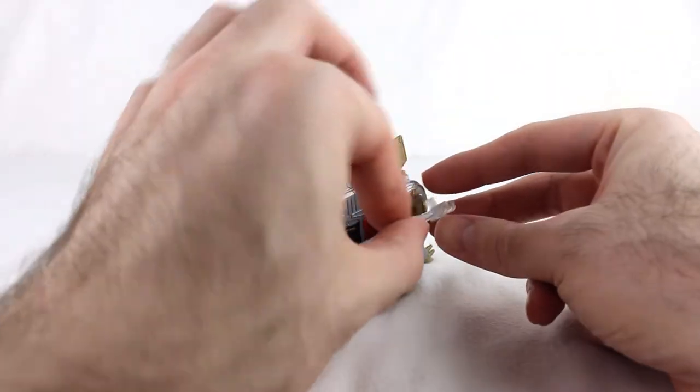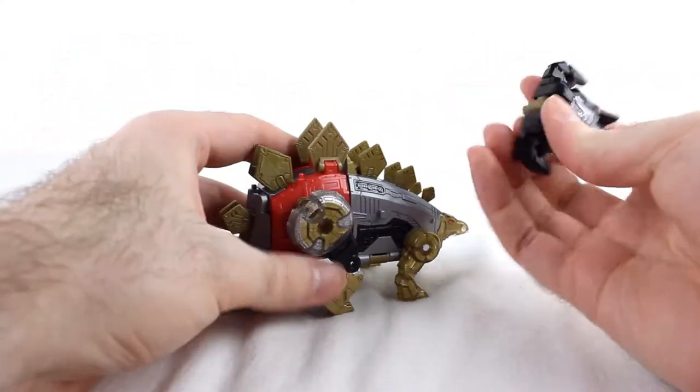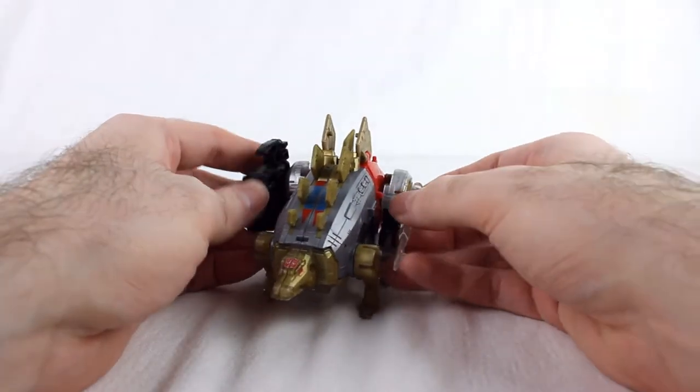In dinosaur mode, you can take the sword and peg it on — there are holes in the back legs for it, one on each side. And then you can store it like so if you want, or don't. It's up to you.